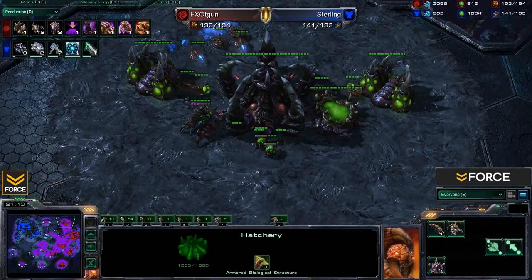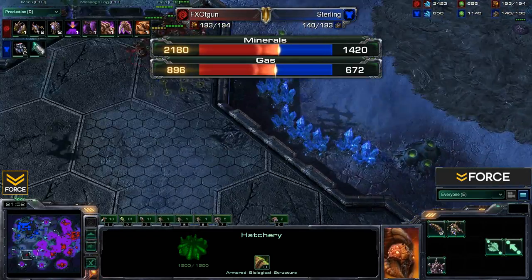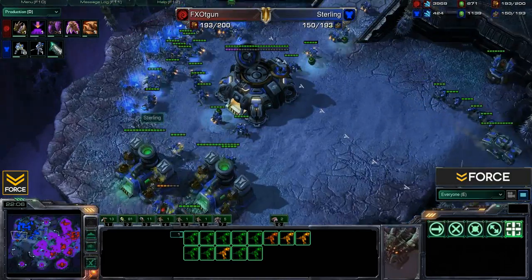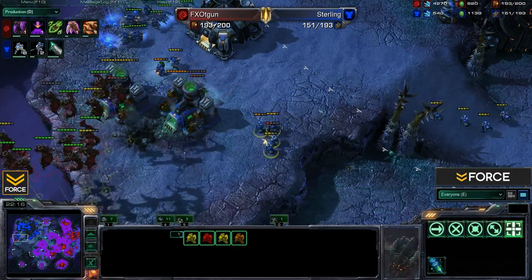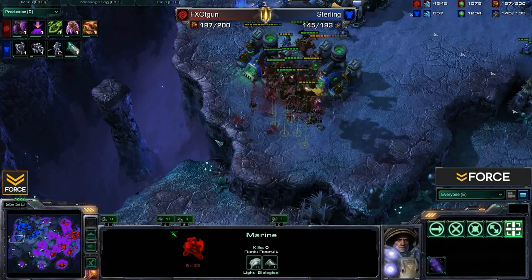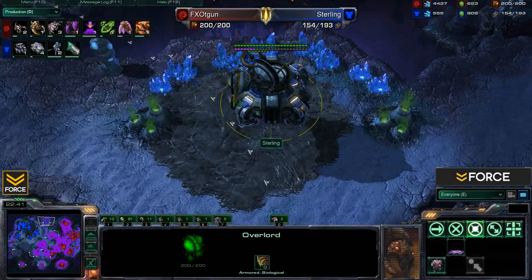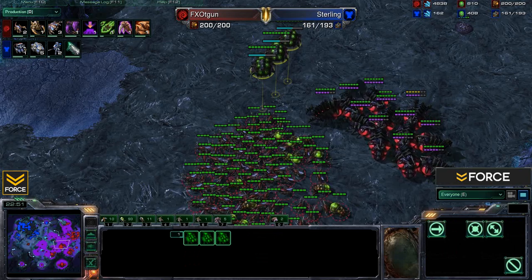T-Gun is in a fantastic position — total map control, expansions, and the economy advantage. Mutas move across the map trying to snipe outlying units like a small group of Marines. Sterling tries to drop a turret and stim his Marines but there are too many Mutas. Sterling is also trying to move into an expansion but has to contend with T-Gun's Creep spread. T-Gun is making the transition into Brood Lords — and that's nothing Sterling is prepared for. Brood Lords can be devastating, especially when the opponent has solid Infestor micro to keep them alive by dropping Fungal Growth on any threats, with Speedlings and Banelings providing a buffer.